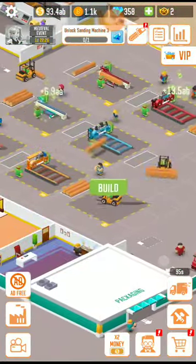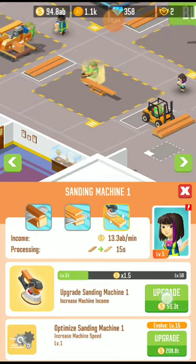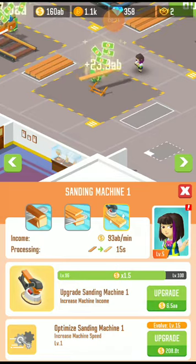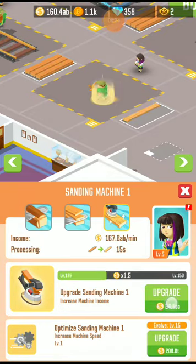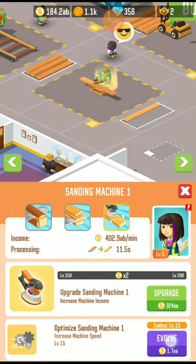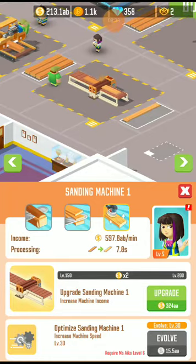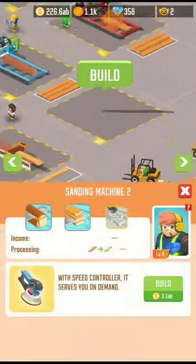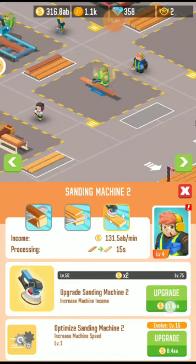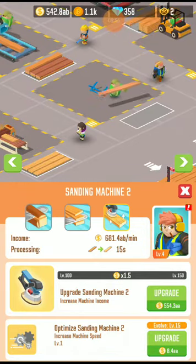Now let's buy sanding machine 1 and upgrade it. Now upgrading this one — level 6 needed to evolve. Now let's buy sanding machine 2 and upgrade and evolve it as well.